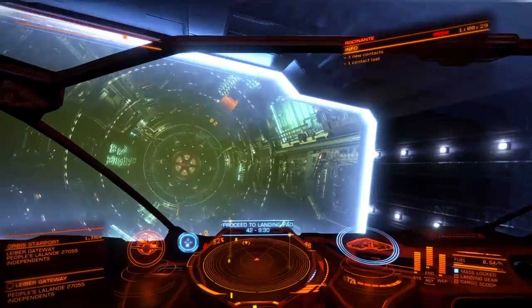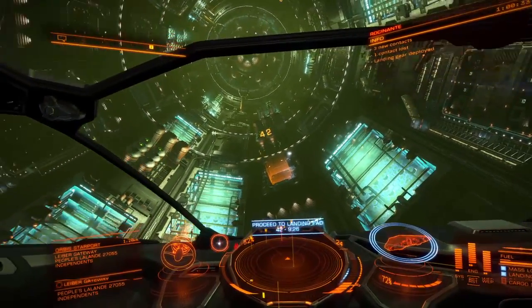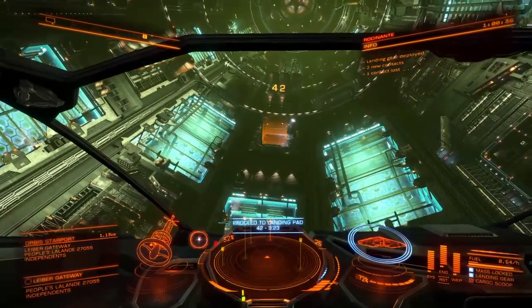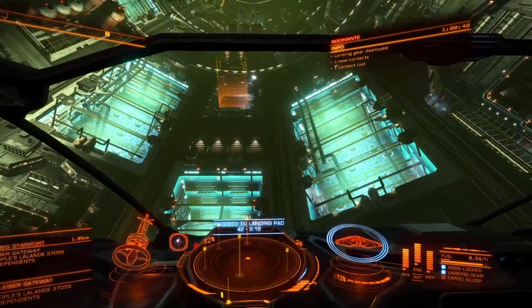Made it in. Activate my landing gear, which I should have already had. They said to go to pad 42. By the way, this is a different ship — this is a Cobra Mark 3.